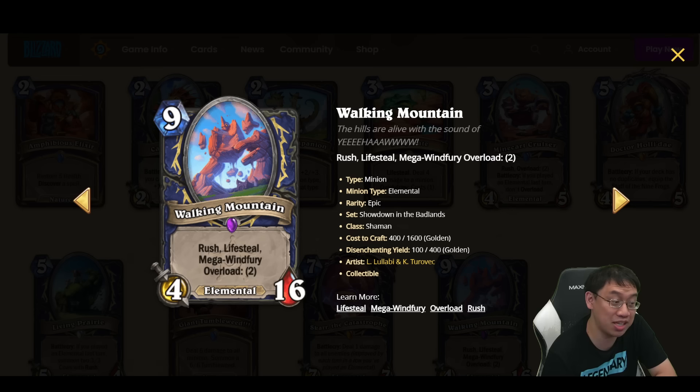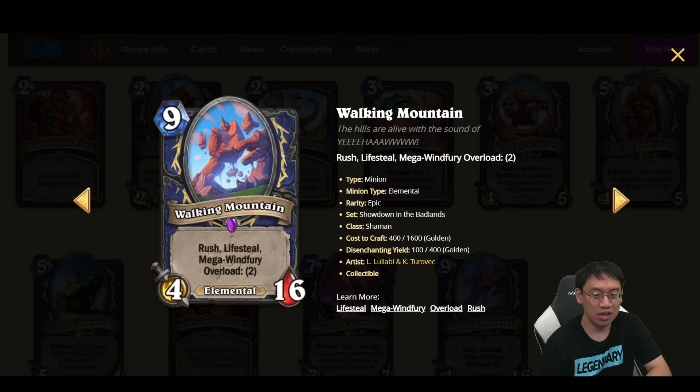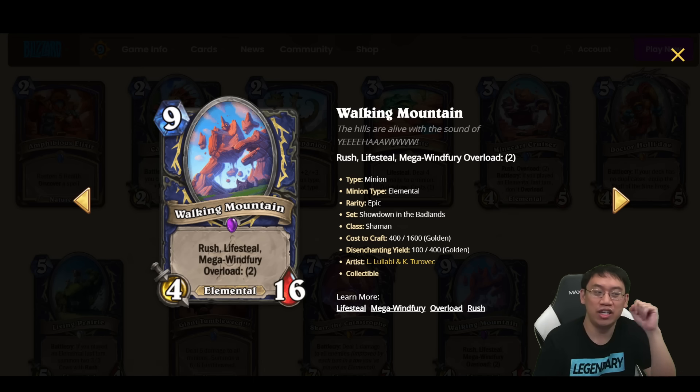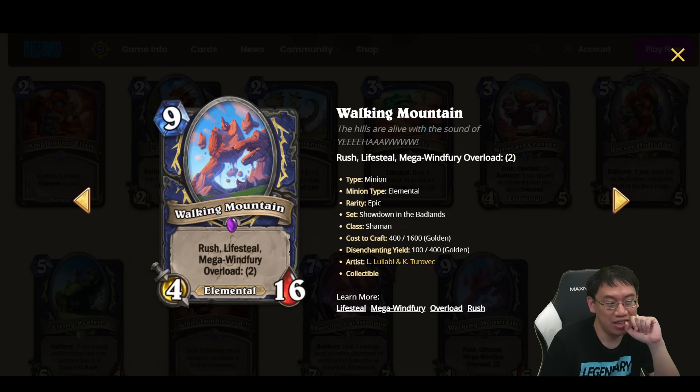Walking Mountain is a massive 9 mana 4-16 Elemental with Rush, Lifesteal, Mega-Windfury, and Overload 2. This is meant to be played in a control deck, probably a Highlander Shaman deck if that archetype worked. You play it on turn 9, kill 1 to 4 small things, and gain 16 health. It reminds me a lot of Tidal Wave, and Tidal Wave didn't make control Shaman good and isn't even that good itself.